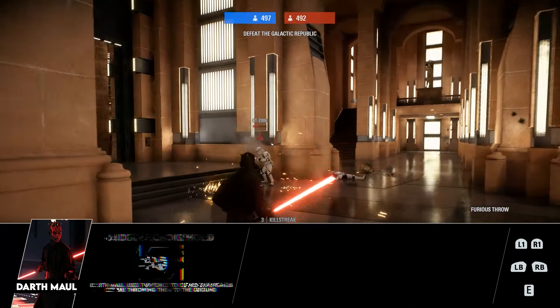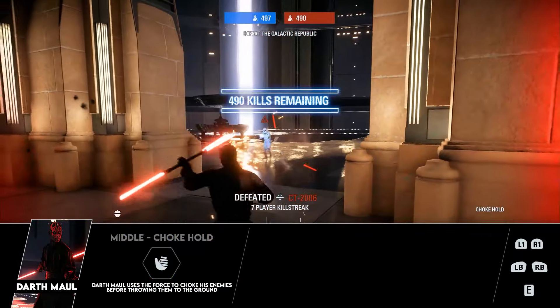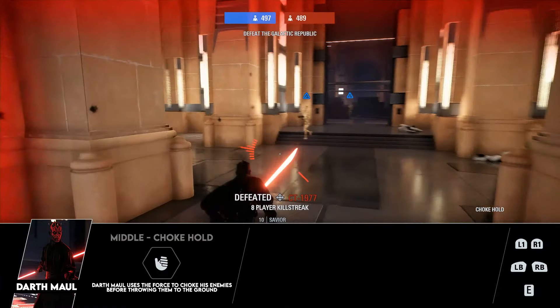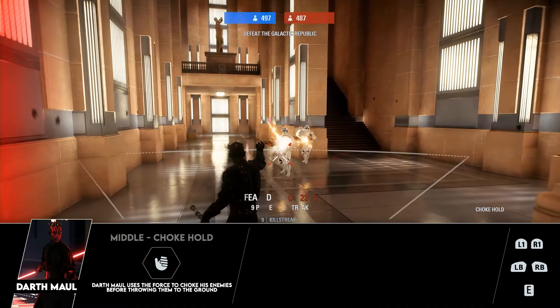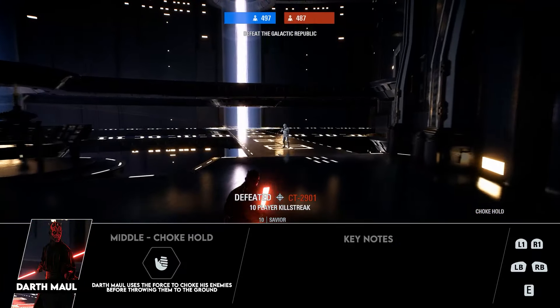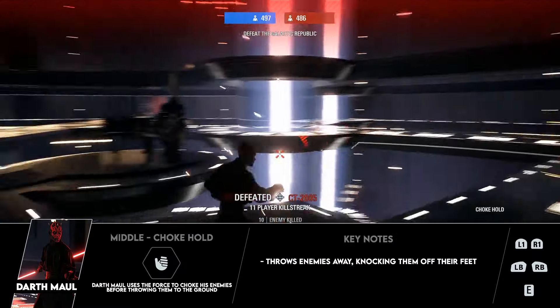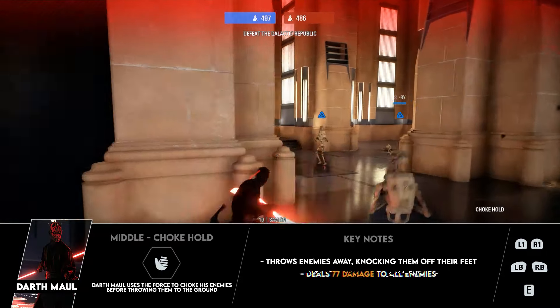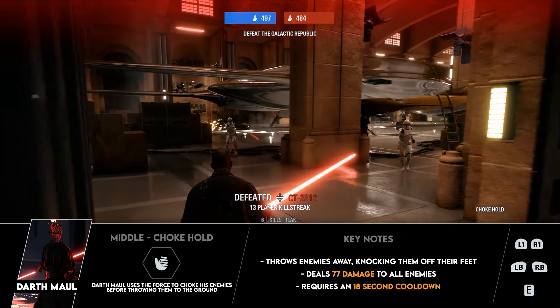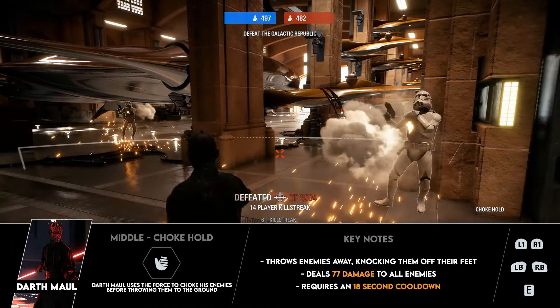His middle ability is Choke Hold, which causes Maul to choke and then throw anyone within the area of effect. In arcade footage it will kill them instantly since force abilities don't work the same way as in multiplayer, but in multiplayer it deals 77 damage and throws enemies off their feet — making it a good finisher on low-health targets. It has an 18 second cooldown, which is pretty much expected for an ability of this nature.